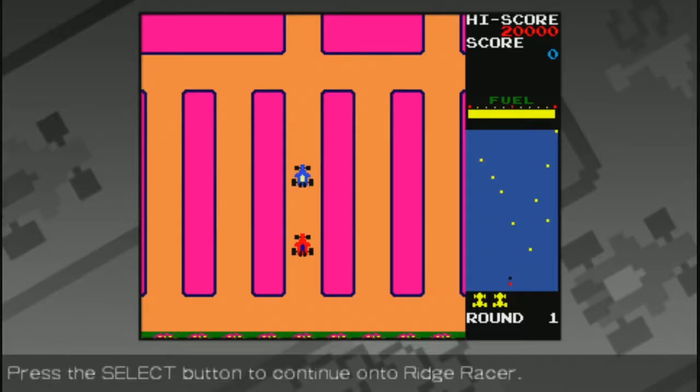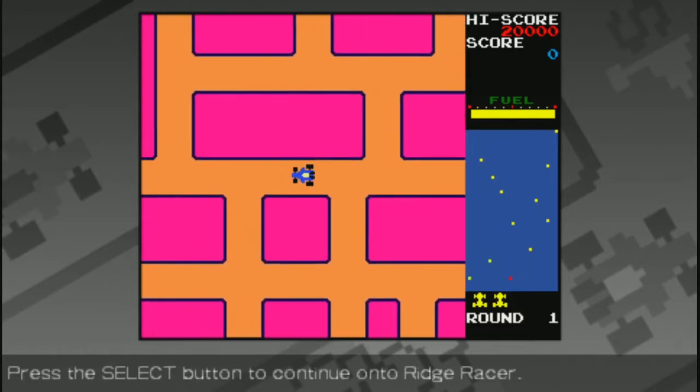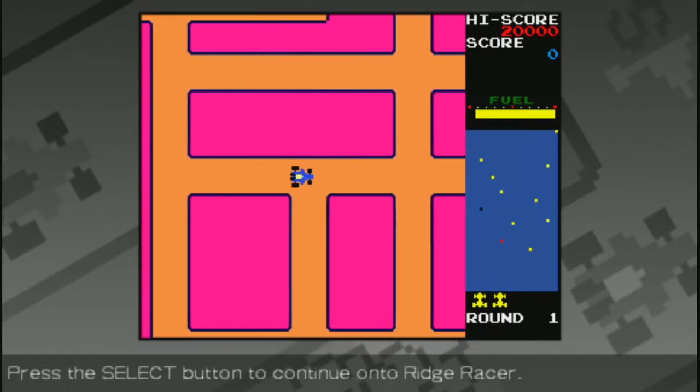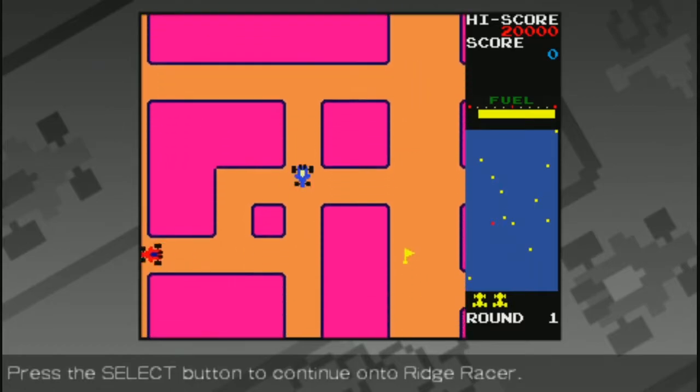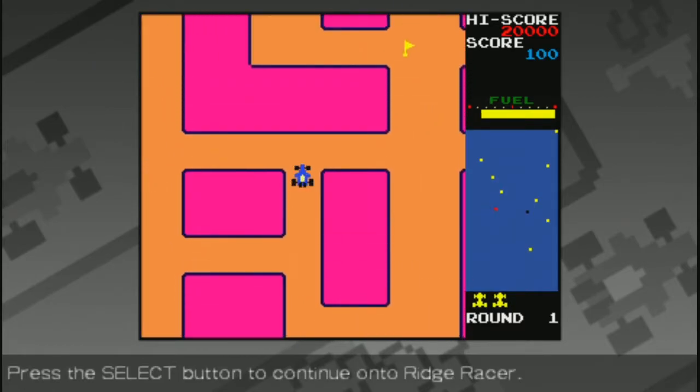Welcome back to another episode of Let's Play 1001 Games. I'm your host, Gaming Jay. And today, we're hopping into — oh, look at this. This is a little mini-game that we get to play. This is like Formula 1 racing? The arcade game or something like that? I'm actually kind of intrigued by this, but we're gonna move on to Ridge Racer.